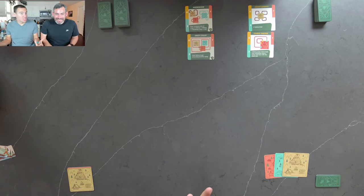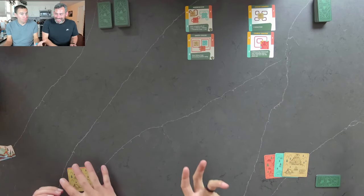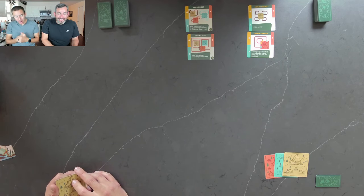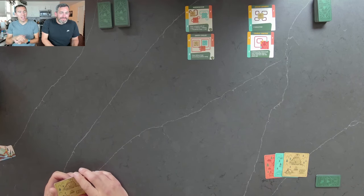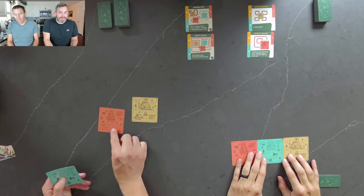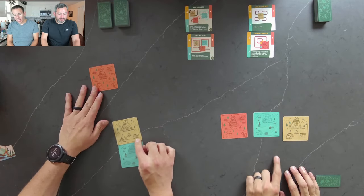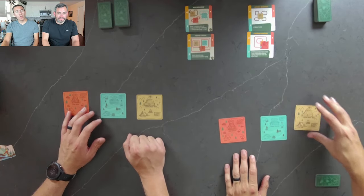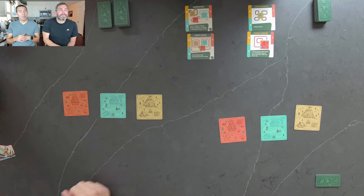We have everything set up — kind of a blank table, but that is the point. We are going to be building out trails in Trailblazers. The game is going to be played over four rounds. At the start of the first three rounds, we will be selecting one of our base camps, and we have three different types: the Bike Shack, the Kayak Corner, and the Hiking Gear Shop. At the start of each round, we are going to be picking one of those, and that will be the type of trails that we will be attempting to form, starting from and finishing at.